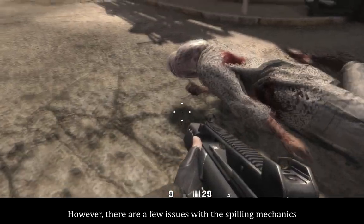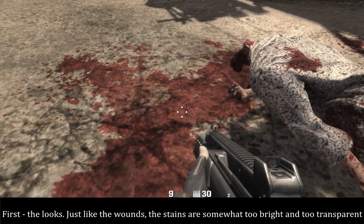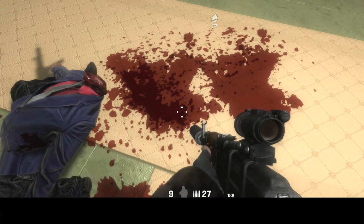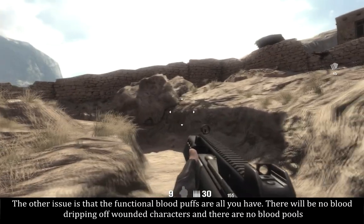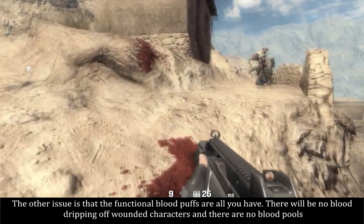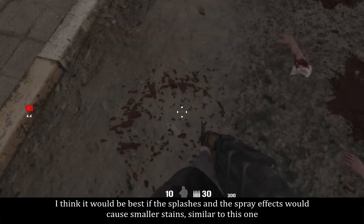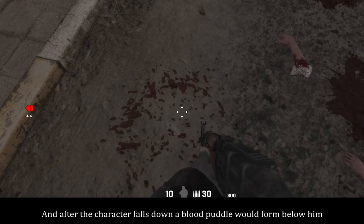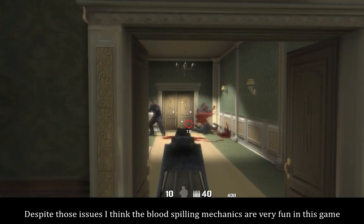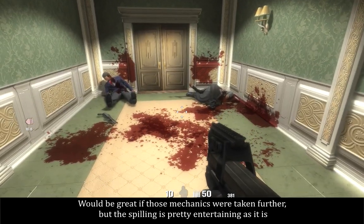However, there are a few issues with the blood puff mechanics. First, the looks — just like the wounds, the stains are somewhat too bright and too transparent. Also, bloodstains should not be piling up. The other issue is that the functional blood puffs are all you have. There will be no blood dripping from wounded characters, and there are no blood pools. I think it would be best if the splashes and spray effects caused smaller stains, and after the character falls down, a blood puddle would form below him. Despite those issues, I think the blood spray mechanics are very fun in this game. It would be great if those mechanics were taken further, but the spray is pretty entertaining as it is.